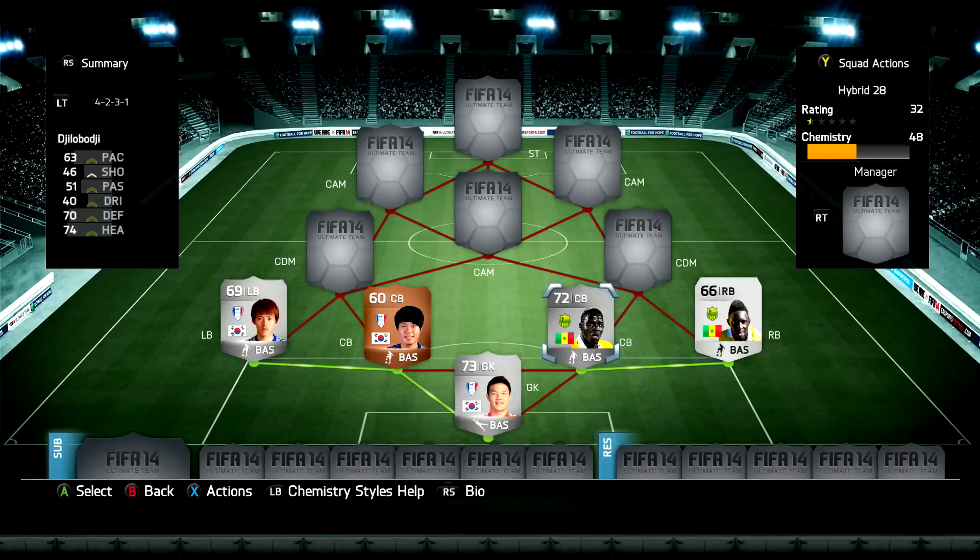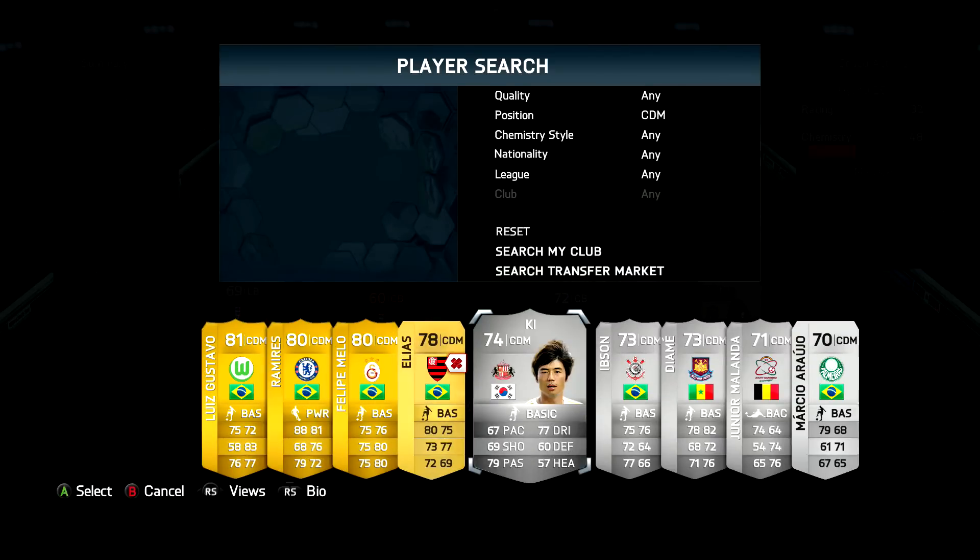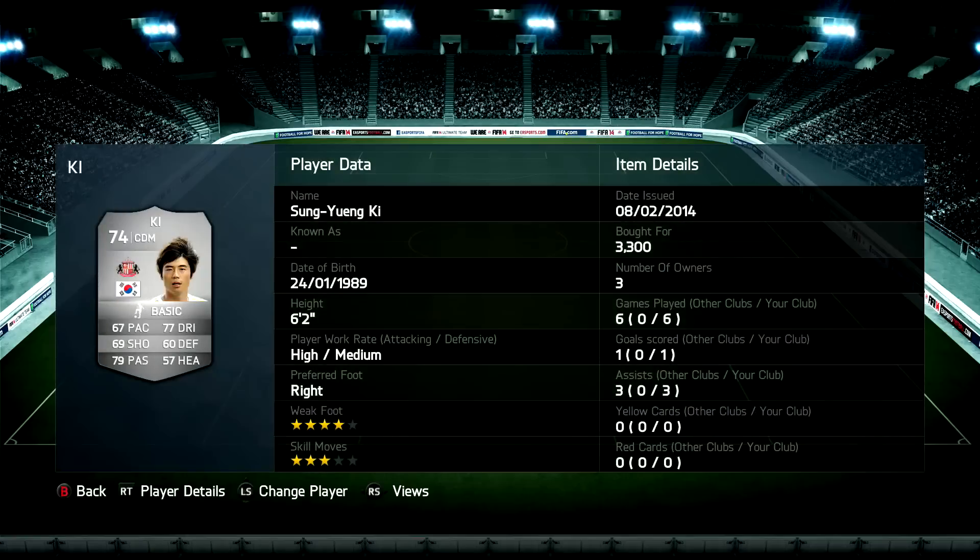Moving into the CDM positions, on the left side we have Sung Hwang Kai — I think that's how you pronounce it. He cost 3,300 coins and is normally a centre mid, but for this team he moves into the CDM position. He has pretty decent stats, although he would be better in a centre mid or CAM position, but we have him here for chemistry reasons.